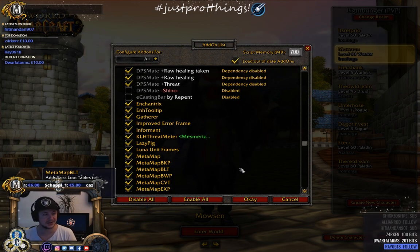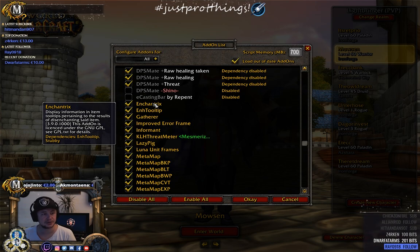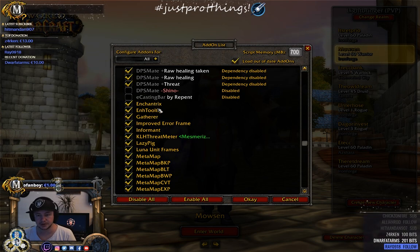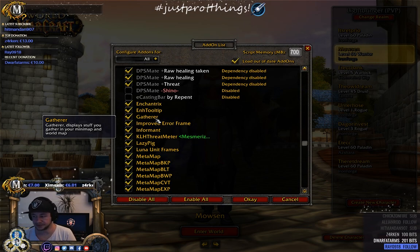Enchantrix shows you tooltips for what items might disenchant into. Enhance Tooltip is needed to show more tooltip information — they usually go together. Gatherer is good for when you herb or mine something — the location gets placed on your minimap.